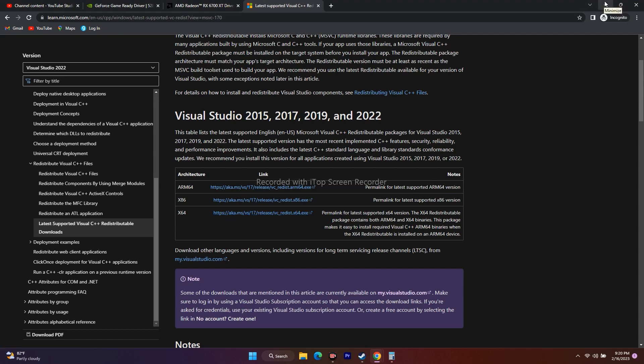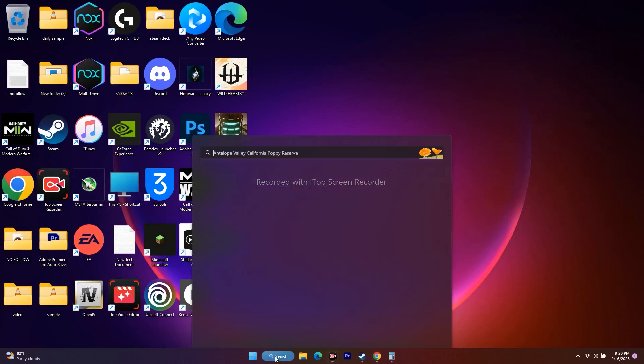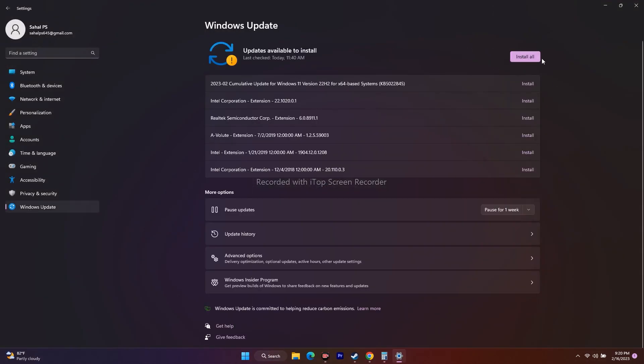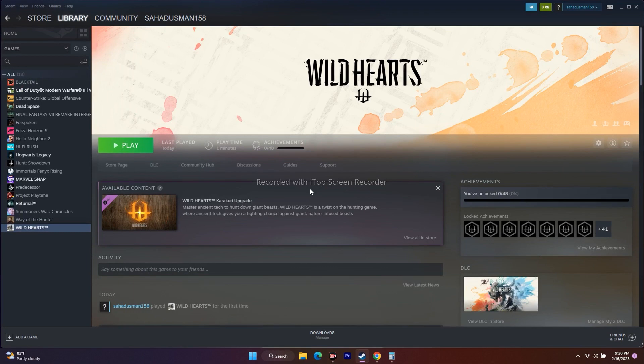The next fix is to update Windows. Go to Settings and then Windows Update. Check for any available updates and install them all. Once done, restart and try to play the game — this can also resolve the issue.